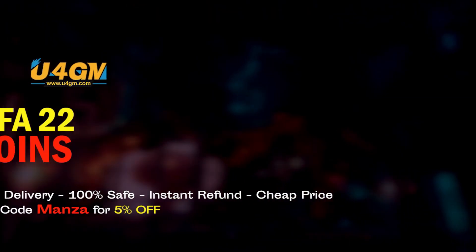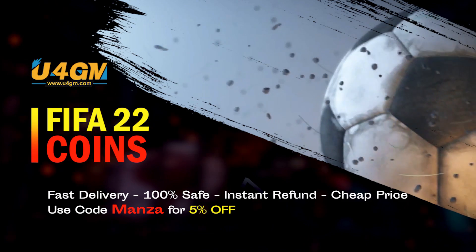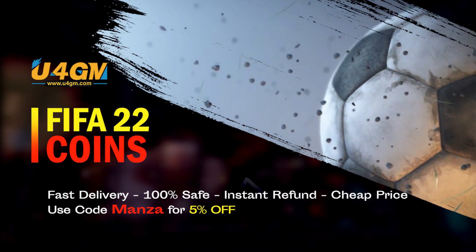Before we get into today's video, if you're looking to get some very easy coins, there is no better place than U4GM. Head over there to get yourself some fast, cheap FIFA 22 coins — completely safe and reliable. If you use code MANZA at checkout, you will get yourself a 5% discount. Link can be found in the description down below.